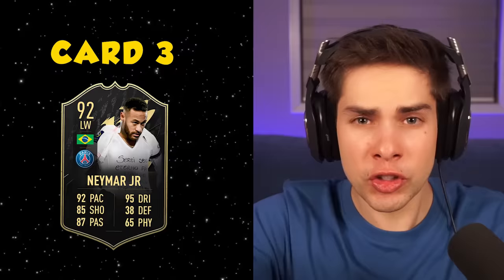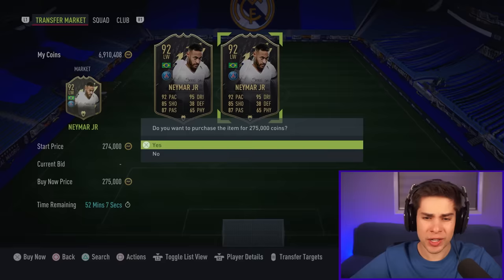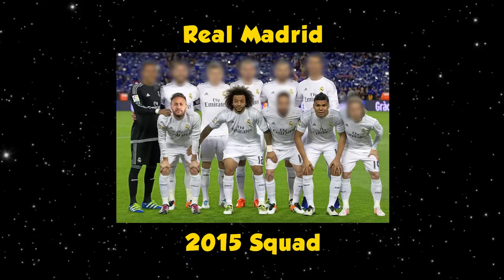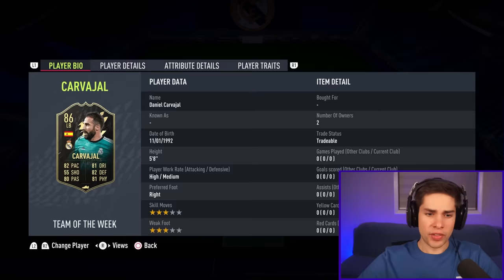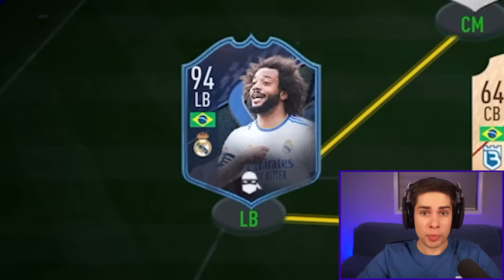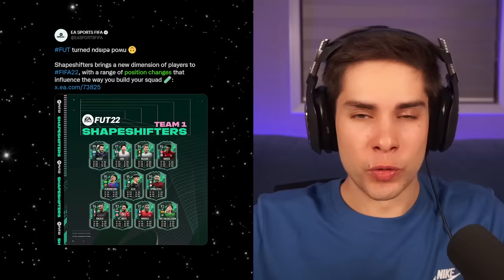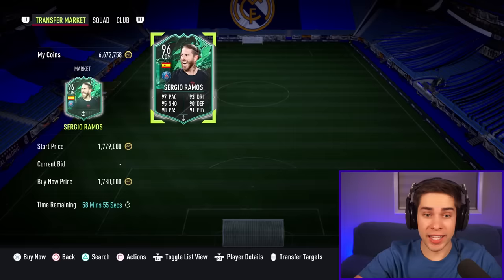Neymar's third card is the 92-rated Team of the Week card — 275k, sounds good to me. The next two players from the Madrid rebuild are the Spanish players: Dani Carvajal and Sergio Ramos. The highest-rated Carvajal we can purchase is his 86-rated left-back card, but we already have a left-back, so we're gonna get the next best thing — his gold card. When it comes to Ramos, we can either use his 89-rated center-back card or his 96-rated striker card from the Shapeshifter promo. We're gonna ball out and get this one — 1.78 mil.